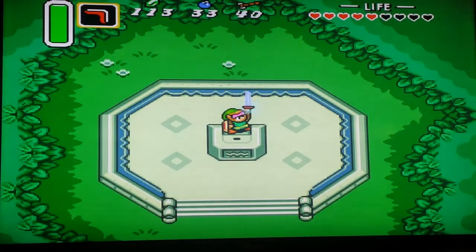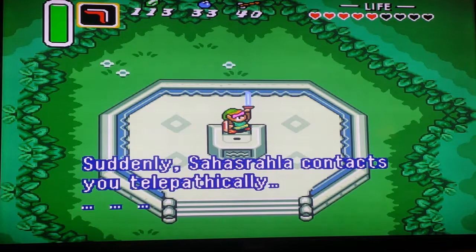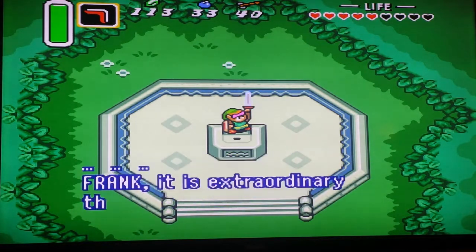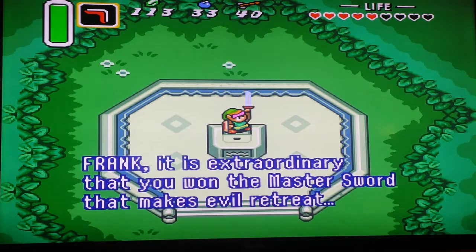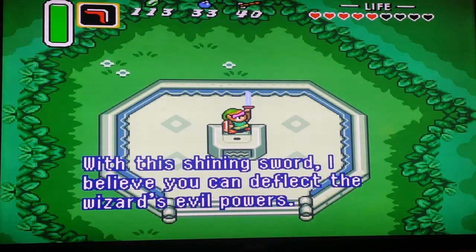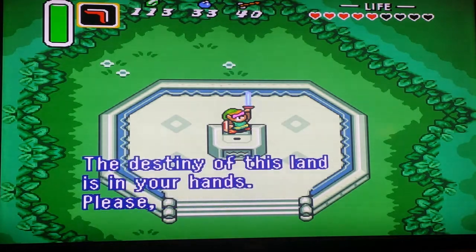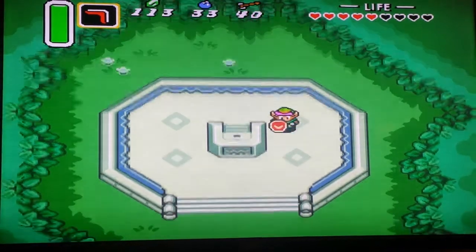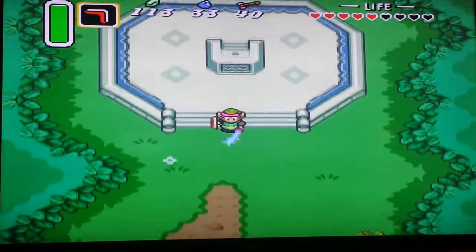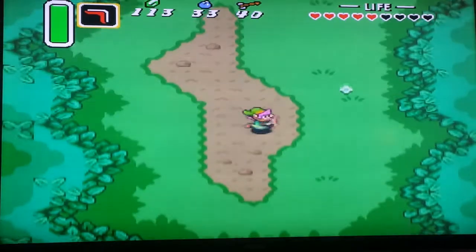Yeah baby. I got goosebumps. Link's got the magical sword. Defeat the wizard's evil powers. The destiny of this land is in your hands. Please, Frank. Yeah baby — Master Sword in the house! Retro Pro Frank chopping up birds and squirrels, and all the haze went away in the Lost Woods.